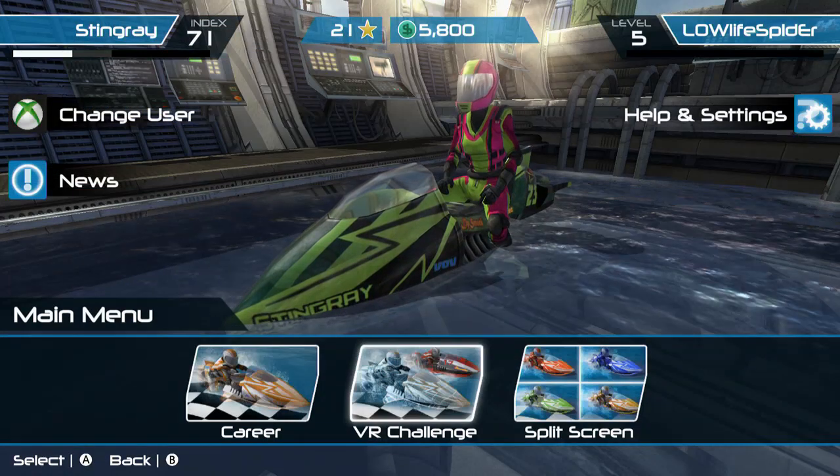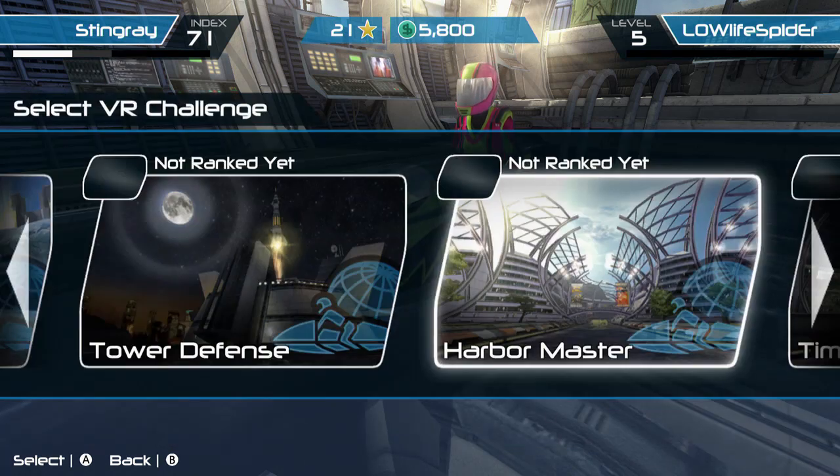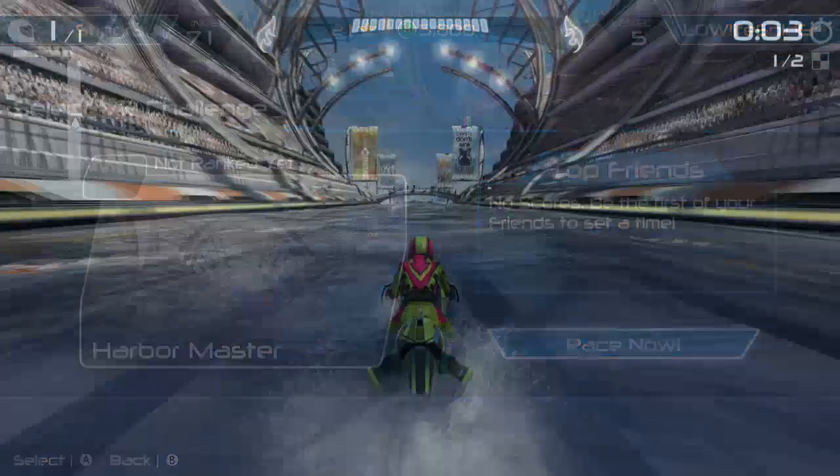It looked like there was death ahead like a blender. Yeah, there's like a turbine that spins the water and makes you go faster. Now for this next one, it's an easter egg - you want to go to the Harbor Master event.